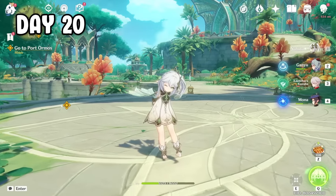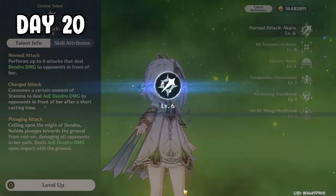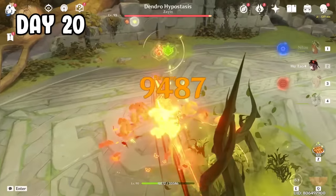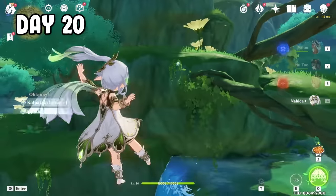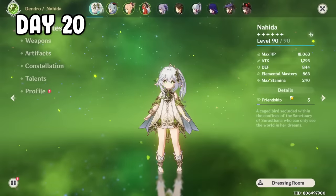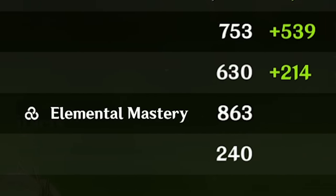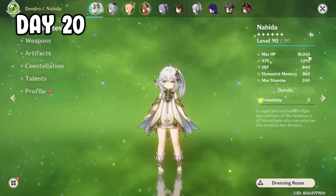Day 20 — the final day to make Nahida as strong as possible. First I level her normal attack to level 6, and her talent is now 686, but she's still level 80. I farm more creepers, get more flowers, kill more fungi, and craft the green gemstone ascension materials. We got all the materials and she's finally level 90. Stats: 1.2k attack, 800 elemental mastery, 36% crit rate, 126% crit damage — not the best crit ratio, but now it's time to test her damage.